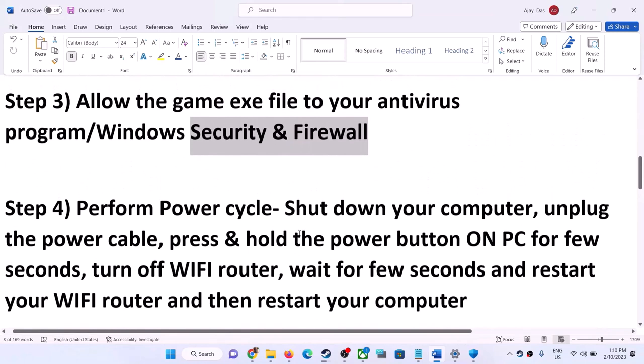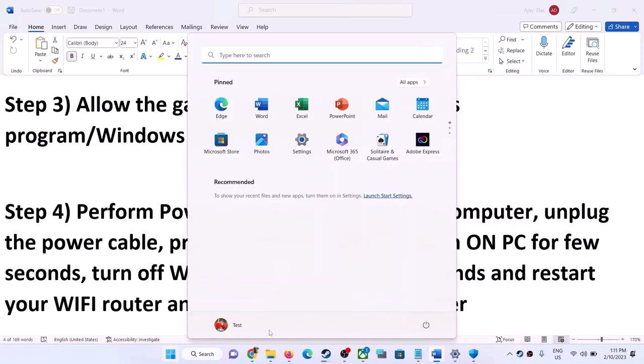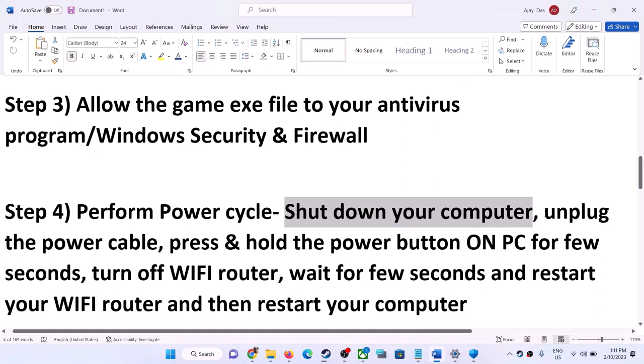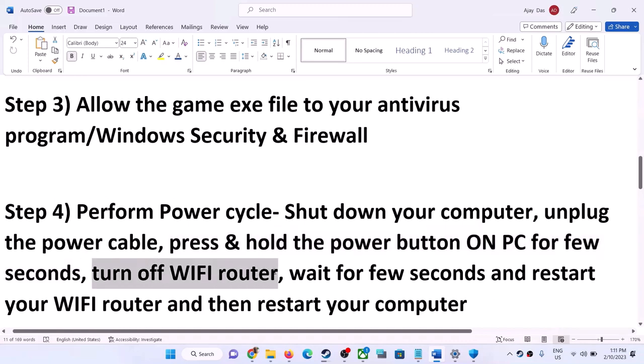The next step is to perform a power cycle. First, shut down your computer. Once shut down, unplug the power cable from the computer, then press and hold the power button for a few seconds to release static electricity. After that, turn off your Wi-Fi router.